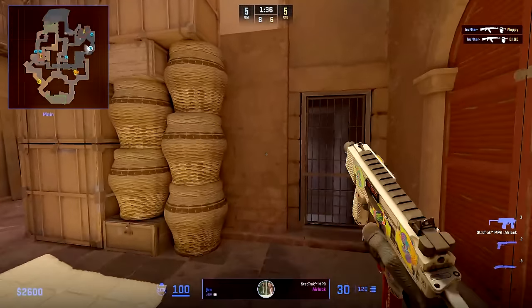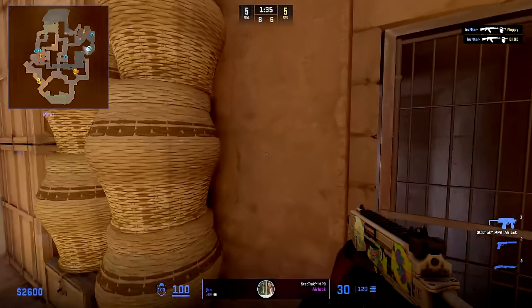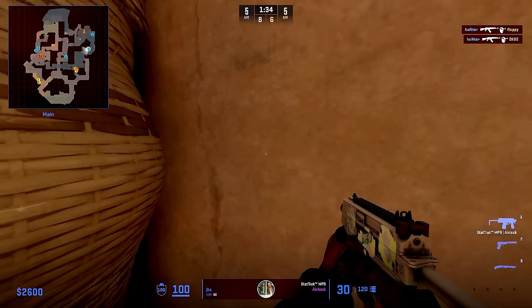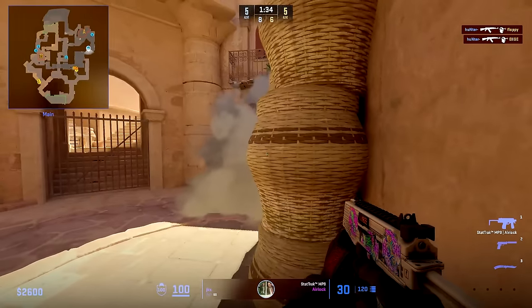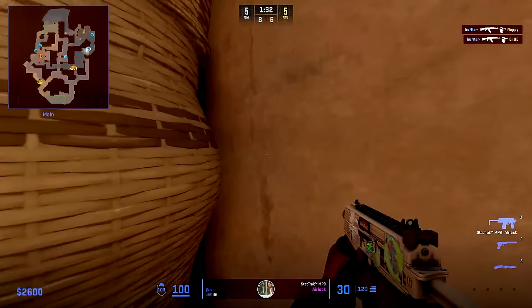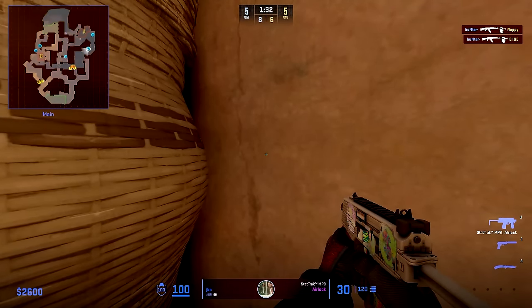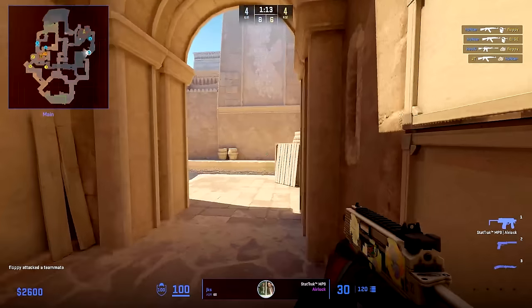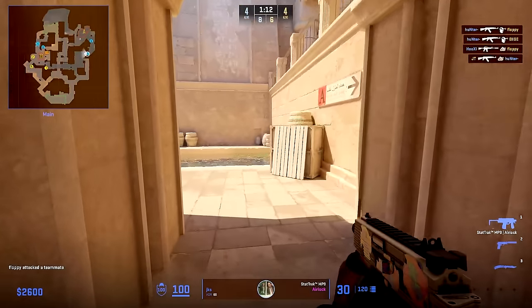This is quite opposite to how we saw Monisi play with the AWP. And this can be good to know, since to abuse this as a T is to just make sure you can get JKS to play more alone and become way more passive. JKS then smokes A main and plays in this corner to peek off the pillar. And as soon as the bomb is spotted on B, JKS starts to rotate — but not before, like any good anchor is supposed to do.